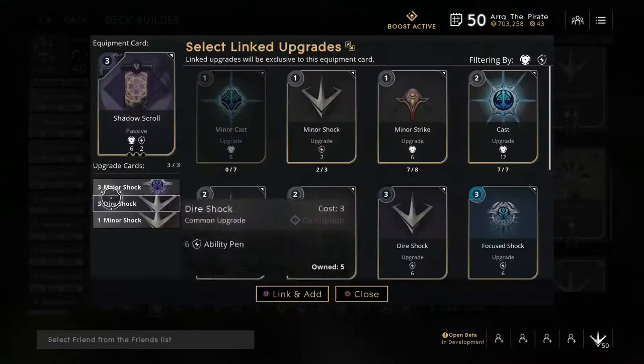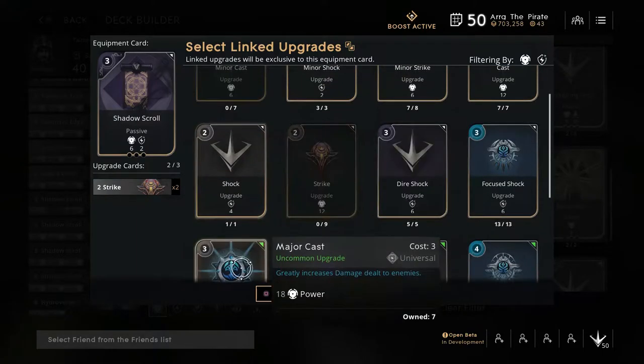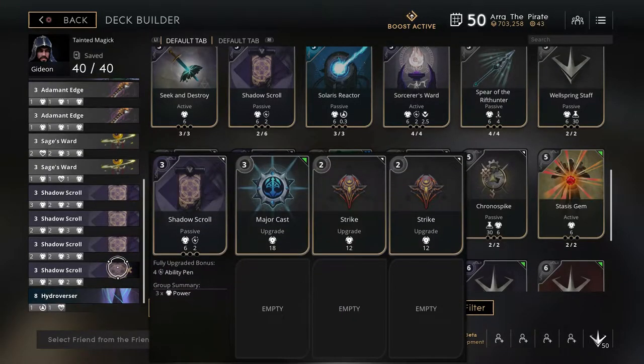This will get you to the 30-point ability pin mark, and really no one stacks more armor than that. Every once in a while there are a few, but for the most part that's really going to tear people's armor to pieces.